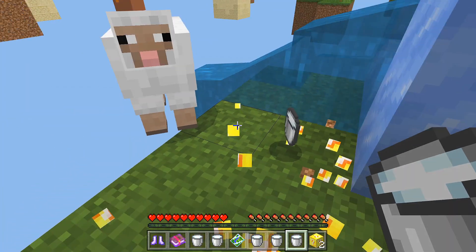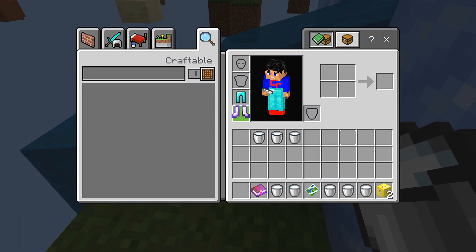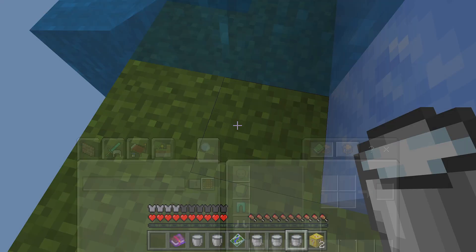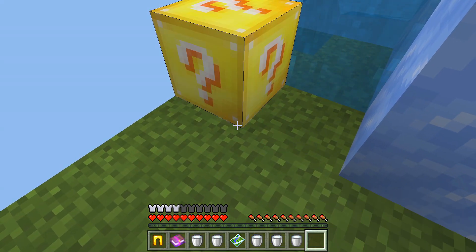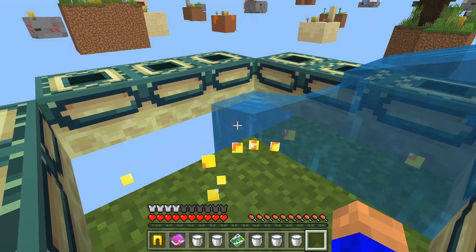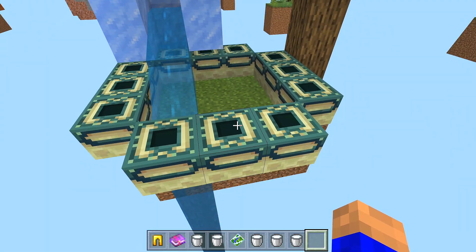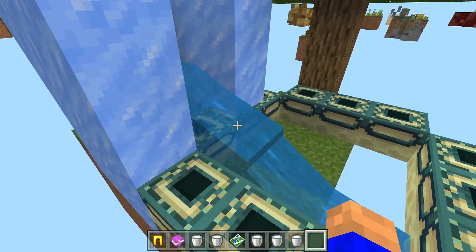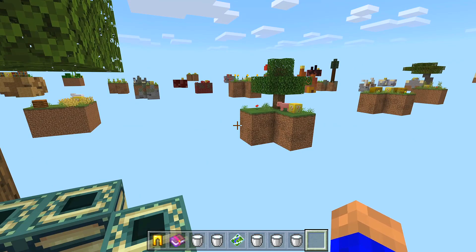That gave us another lucky block. We're not going to be struggling. We've got some boots — we'll chuck them on. The book is a sharpness full, and the boots have got soul speed and unbreaking. So that's not too bad. I'm liking how it gives you a few to start off with. Some more leggings, and that is the first time I've ever seen one of them on a lucky block — I never knew you could get the ender portal from a lucky block. We've got no eyes of endering at all, and there's water flowing through, but I'm liking that a lot.